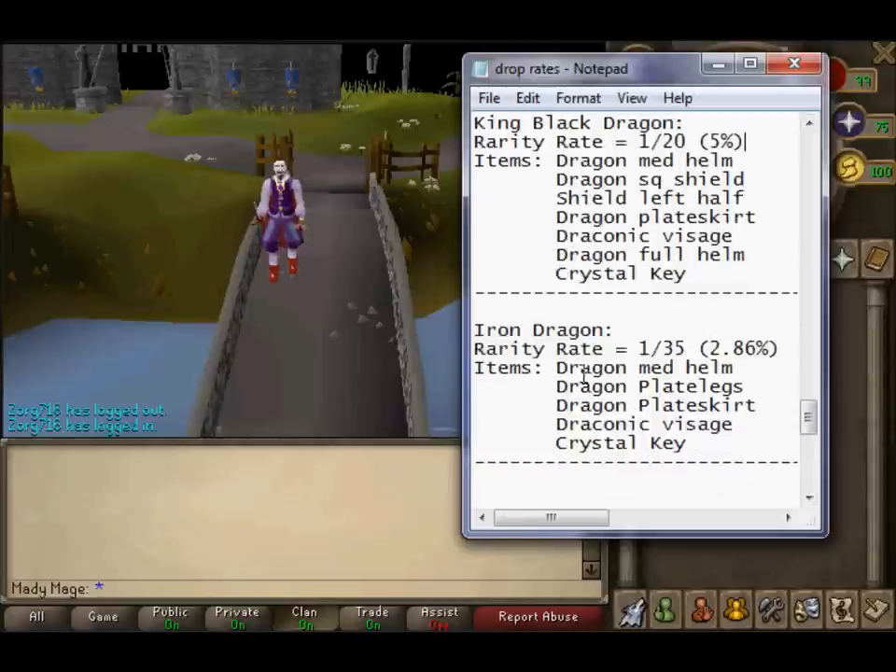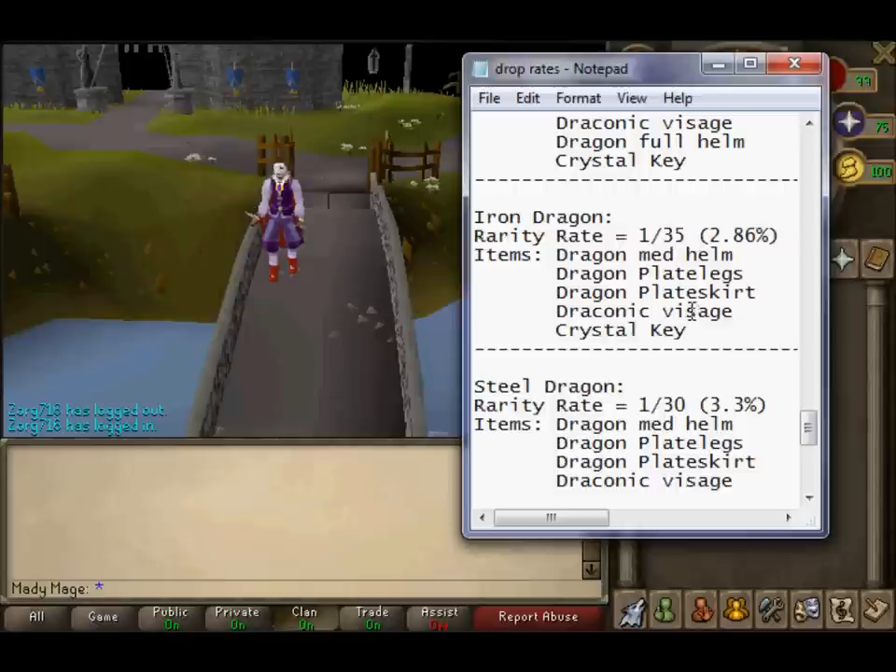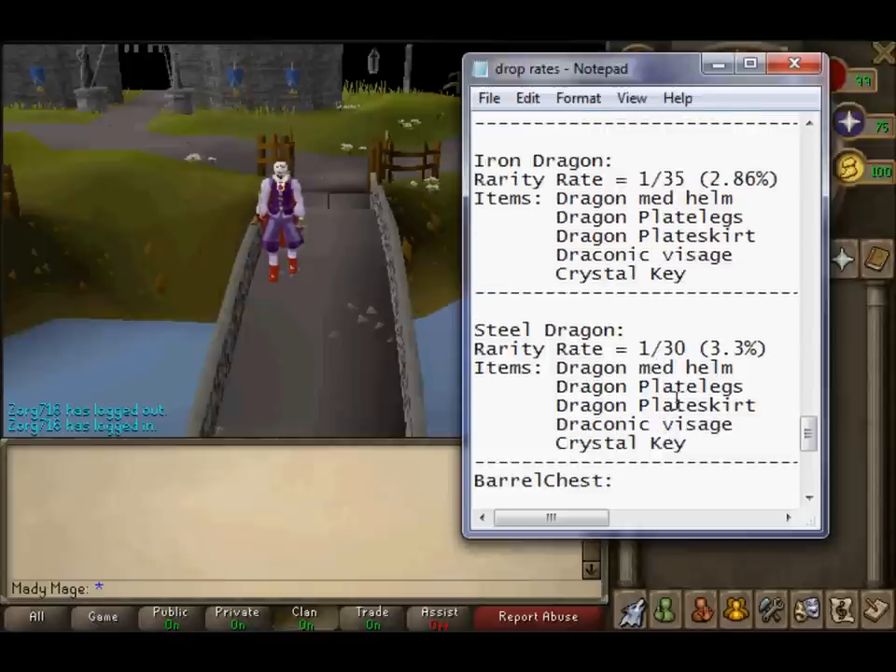Iron Dragons: Dragon Med Helm, Dragon Plate Skirt, Dragon Plate Legs, Dragon Plate Skirt, Draconic Visage, and Crystal Key. Rate is 1 in 35 and 2.86% chance. Steel Dragons are better for Draconic Visage — drops are Dragon Med Helm, Dragon Plate Legs, Dragon Plate Skirt, Draconic Visage, and Crystal Key. Rate is 1 in 30 and 3.3% chance.